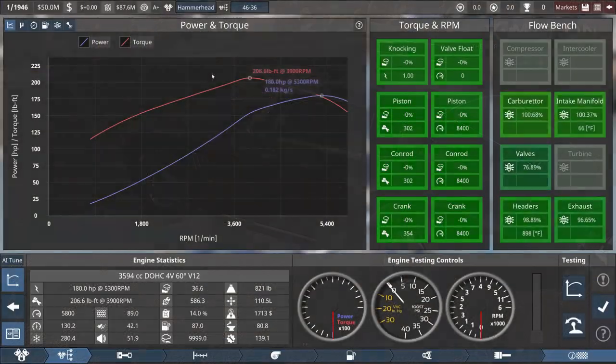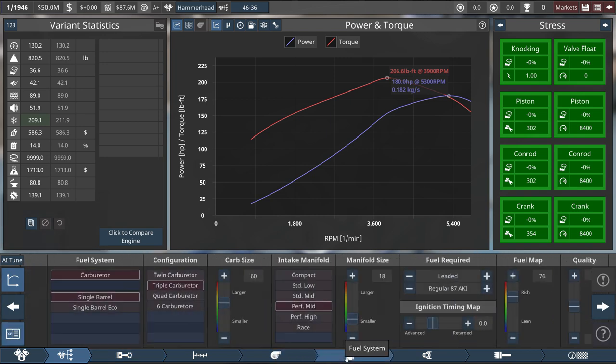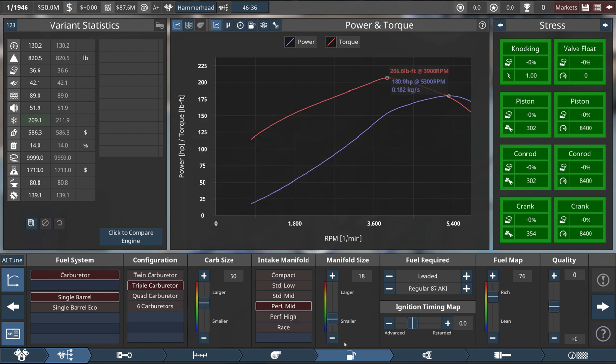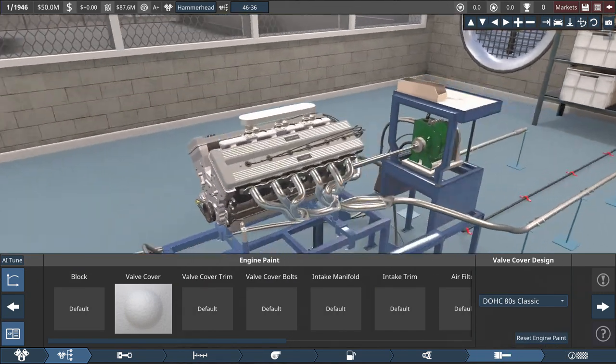Going to the other version — the 3.6 liter — this is going to help us sell more at a cheaper cost. The car is going to be able to handle it more and we'll get some better stats. 180 horsepower, 206 torque, so this is a lot more manageable of a car, a smoother engine because of the size difference. Engineering-wise, if we change anything that could add a lot of time, which we can't do right now — it's a very short time span for this first challenge. For fuel, I did go to the regular 87 to allow more markets to buy it.